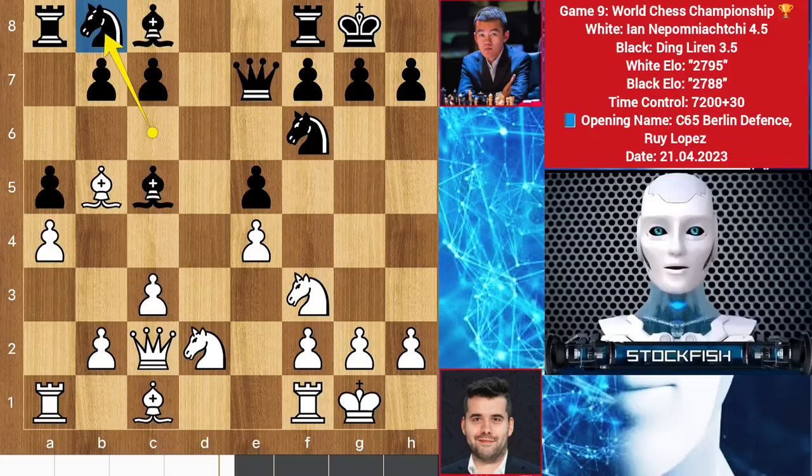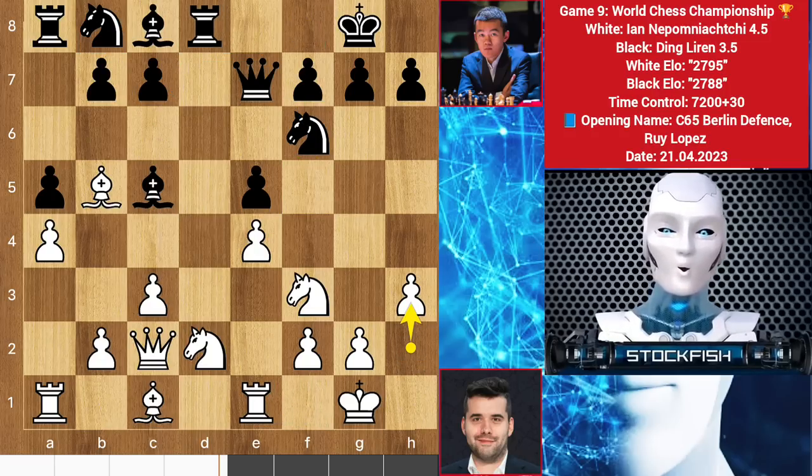Ding always likes to play passively because he is a turtle. Better was to play knight here, but best was to play knight E8, preparing for the F5 strategy. Anyway, rook E1, rook D8, H3, H6.